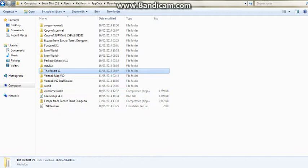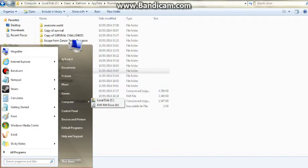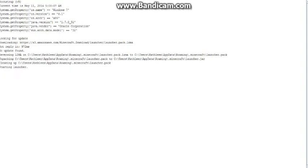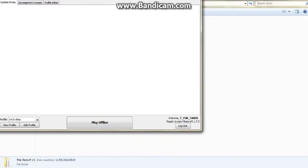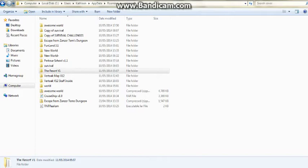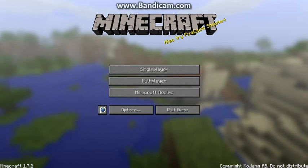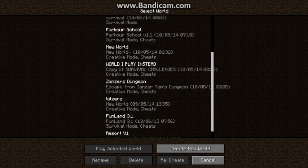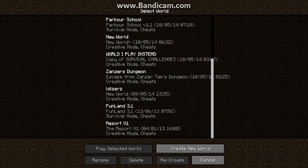Then what you want to do is open Minecraft. There's a readme thing there but it has nothing to do with this, probably something to do with my JEV update. Hit Play, or Play Offline — doesn't really matter. It should load pretty fast. I'm playing on 1.7.2. Then just hit Singleplayer. There we go — Funland, which I was doing in a previous video, and we also got The Resort. Just hit Play Selected World and you should be in.